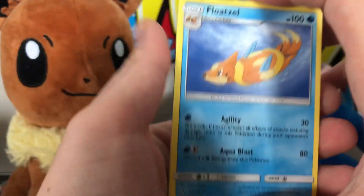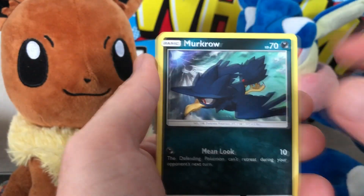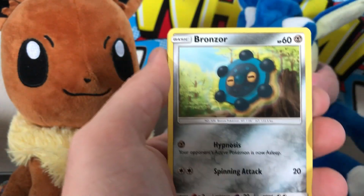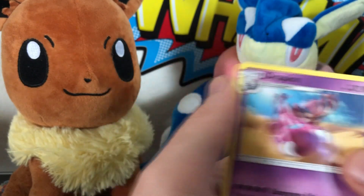Pack 3: I would love to get a GX in this one, that'd be great. We got Floatzel, Looker's Whistle, Kangaskhan, Murkrow, Yanma, Pachirisu, Gible, Bronzor, reverse holo Piplup, and another regular rare Drapion.